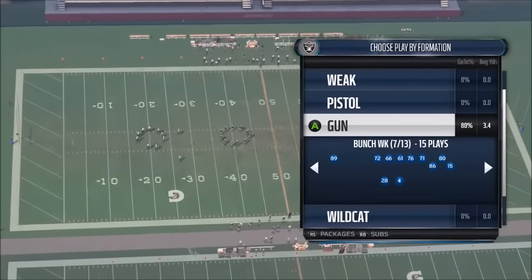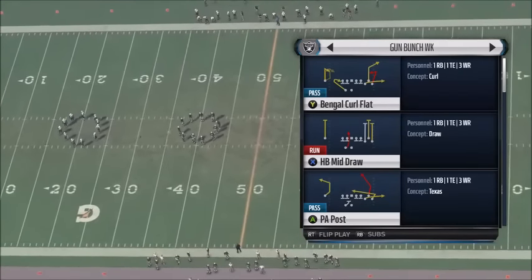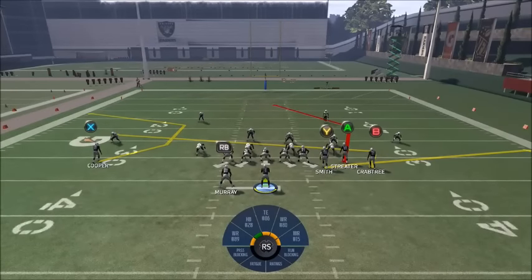What is going on guys, it's Seabrev, aka Distance by Design, throwing you another Madden 16 money player real quick. This one is in Gun Bunch Week, it's called PA Post. This play was really good a couple years ago, and now it seems to have regained its power.